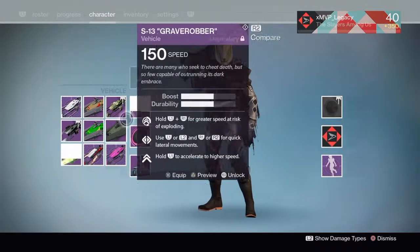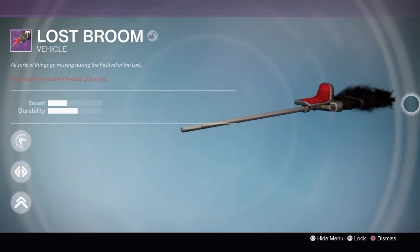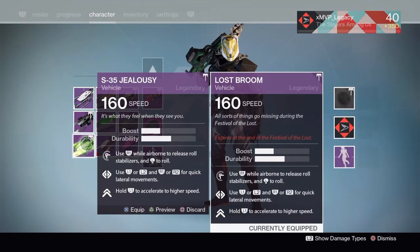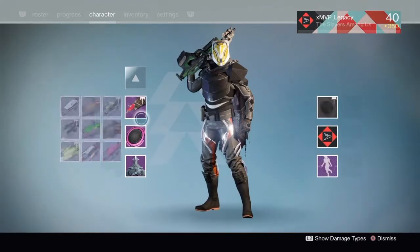So you can see exactly what it looks like — it's literally a broom with a seat on it. It has 360 speed, same boost and durability as all the other sparrows, and it does have destabilizers. This thing is absolutely dope.